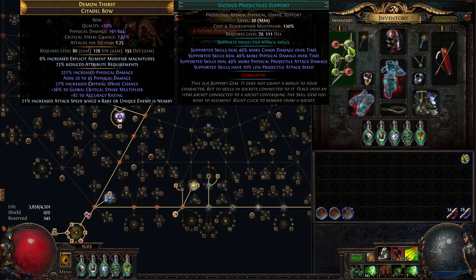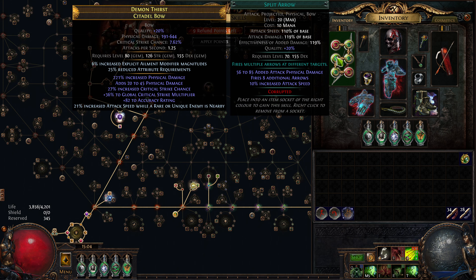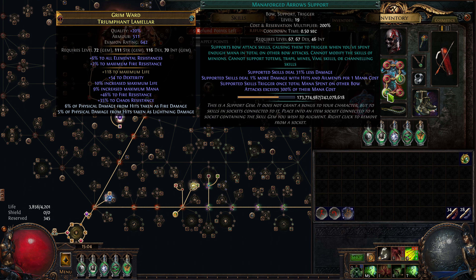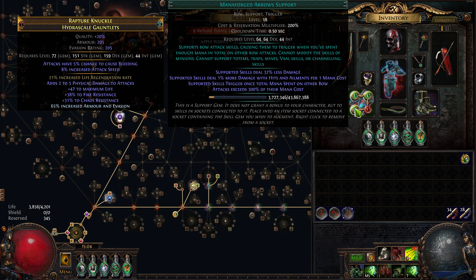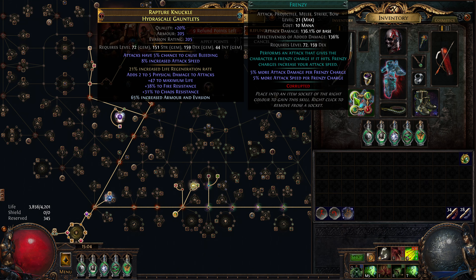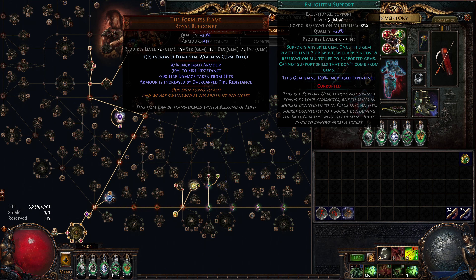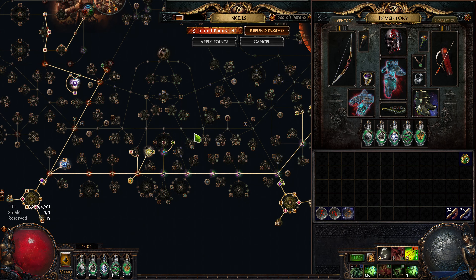My setup is a split arrow setup which is going to be doing no damage - I think it's like 500k damage. I have a Monoforge and a Monoforge setup: this one has ensnaring arrow and frenzy, and this one has puncture. The build is not important. I mostly want to show off the defensive layers and how inexpensive they are.